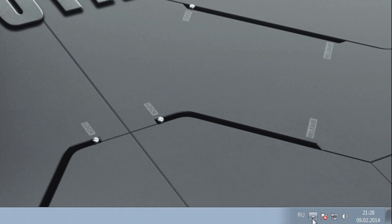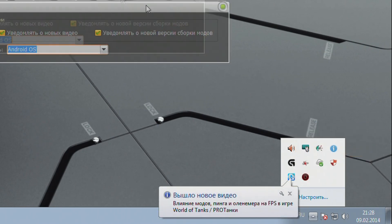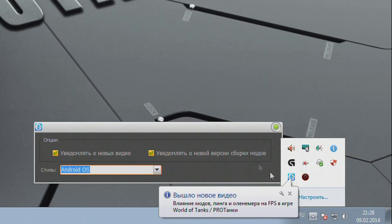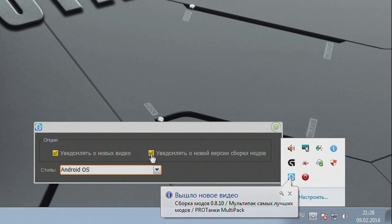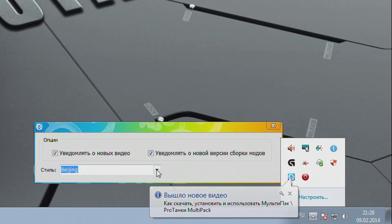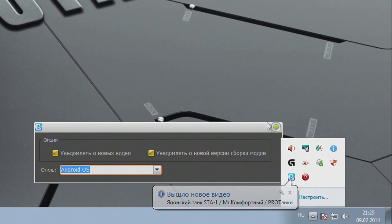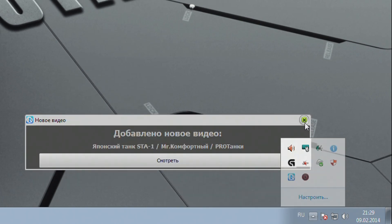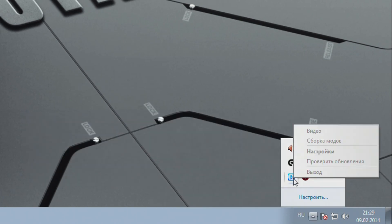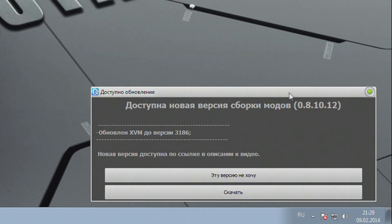Если вам какая-то из этих опций не нужна, то вы можете перейти в настройки этой программы и снять галочку с ненужного функционала, то есть отключить эту опцию. Если вам не нравится тот вид, который я поставил по умолчанию, то здесь представлено очень много всяких скинов для этой программы, и вы сможете выбрать тот, который вам больше всего нравится. В остальном, эта программа вас ничем не будет беспокоить — совершенно тихо и спокойно она находится в трее и начинает проявлять активность только если выходит новая версия.